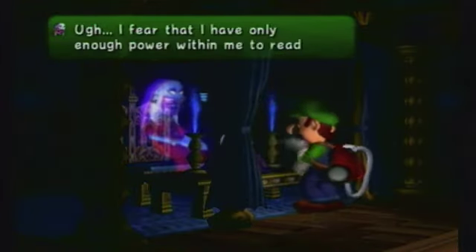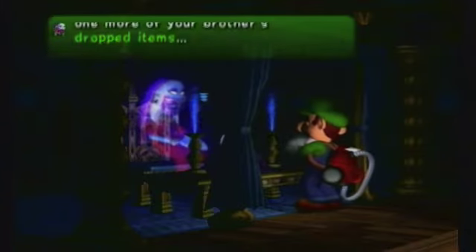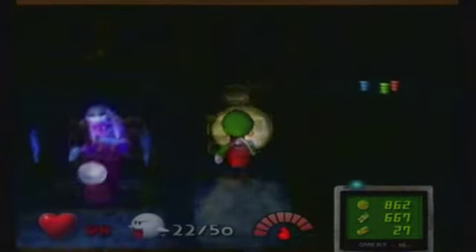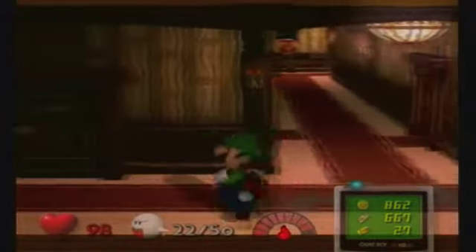But they do fear your mighty Poltergust 3000. I fear that I have only enough power within me to read one more of your brother's dropped items. Her strength ebbs away. We will go talk to her one last time in the next episode.